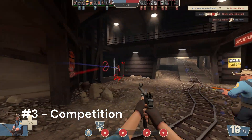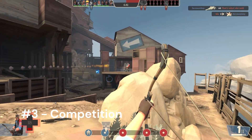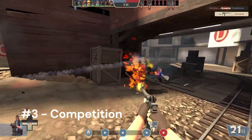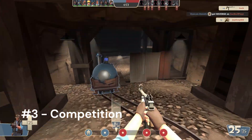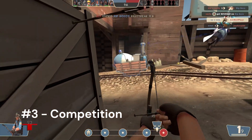Instead, match the price of the other seller. This strategy helps maintain the item's value and encourages a healthier trading environment. Additionally, be quick to respond to offers to make sure you're the one getting the good deal. Lastly, consider avoiding markets where there are too many sellers — say three or more — as it becomes increasingly difficult to stand out and the pressure to undercut becomes greater, leading to reduced profits for everyone.